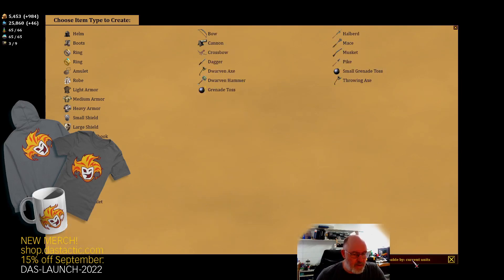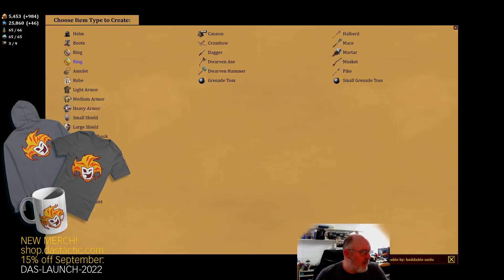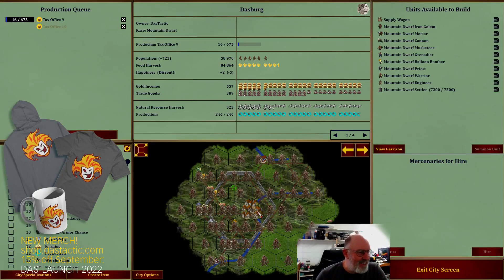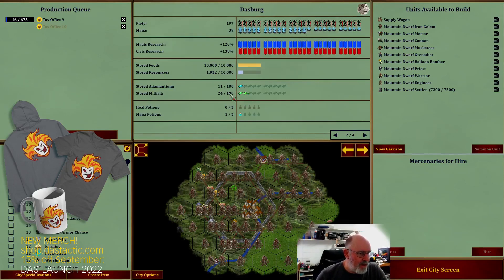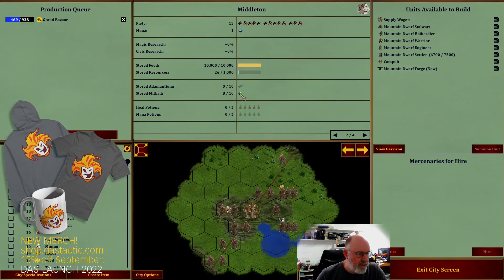The bow shows up at the top since we're filtering by current units, but we don't use a bow so that doesn't matter much. What we want to do is start to plan things out. If I choose a ring - we've got two different types of rings - if I click the ring I can't actually build anything here. That's because we're in the wrong location. Here we've got 24 mithril, and over at Middleton it's only got 8 of 10, so that's filling up too.